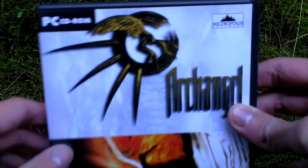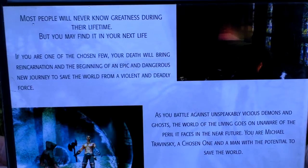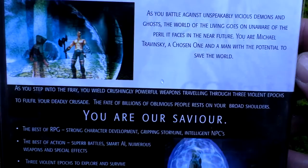Let's take a look at the box art now. It was released just in the form of a plastic DVD case. Now let's turn the box around and see the backside for some text about the game and pictures from the game.